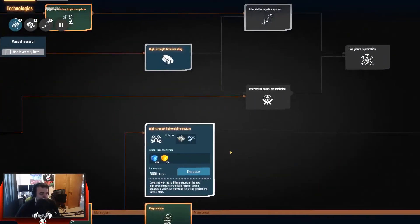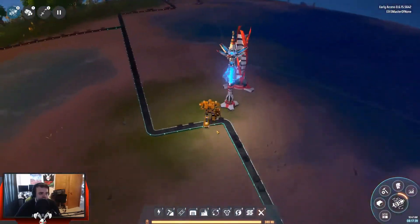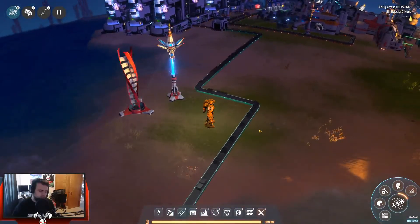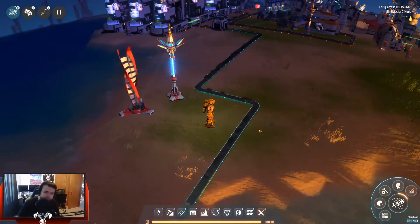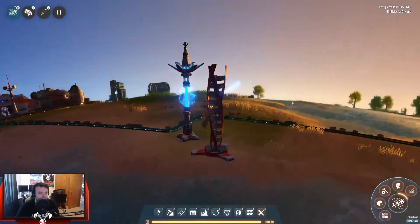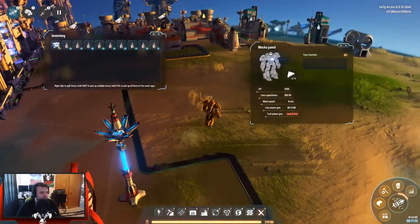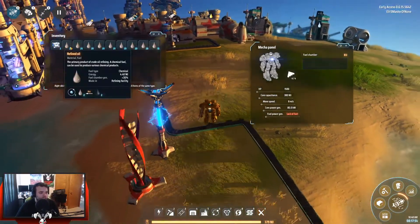We're going to another planet right now to get more titanium ore. I've already gone there and set up a tiny little outpost. I did that because I didn't want to deal with it on screen — it's a process and if you get it wrong it takes a bit. I've cleaned out my inventory except for some chests.